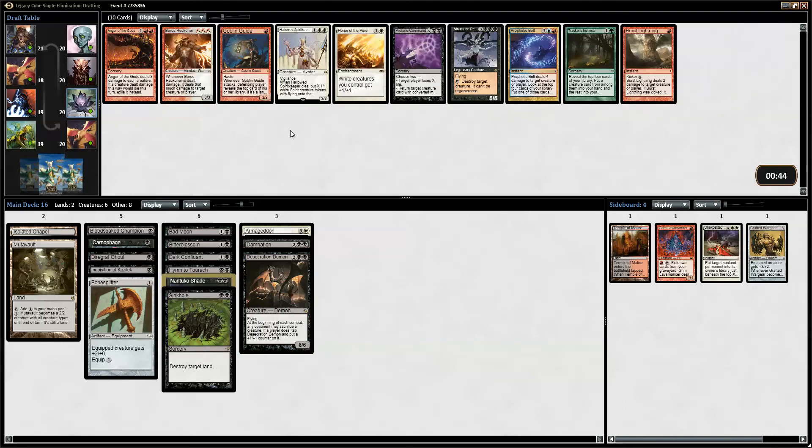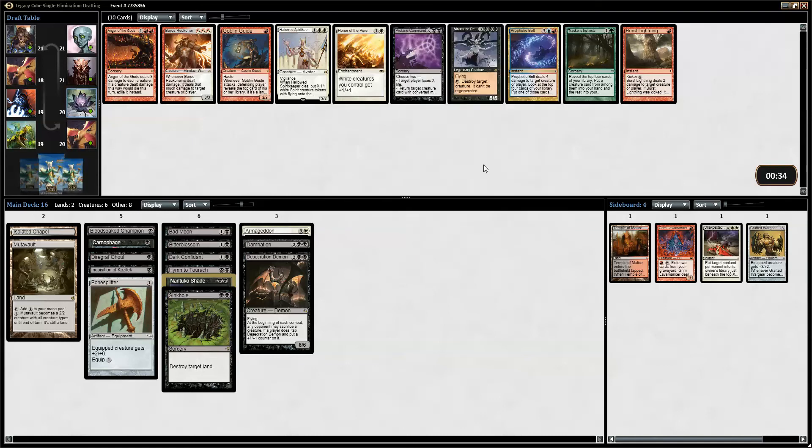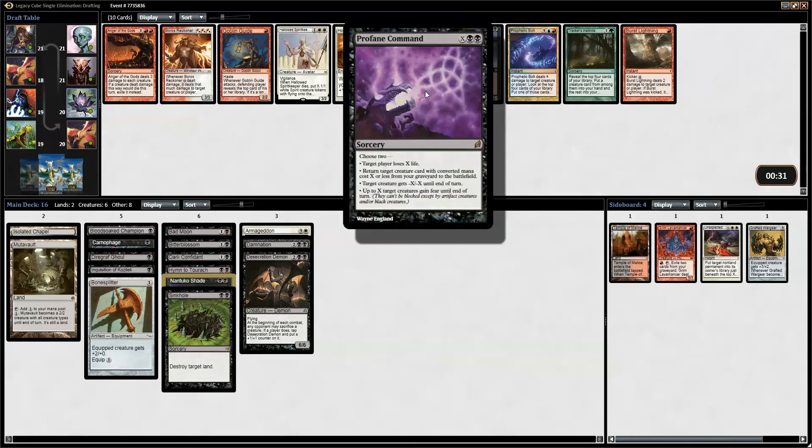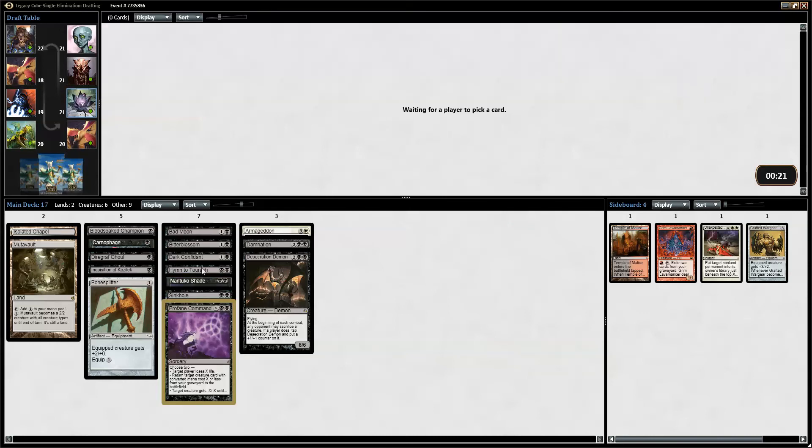There is a Profane Command that I was thinking about earlier. Maybe we want that — is it better than the Bezerra? Yeah. So this is a Fireball, Reanimate, Removal, and a Falter. I think it's pretty good here. And it's decent with our Confidant since it only costs two converted mana. I wouldn't mind picking up more disruption — like a Vindicate would be ideal.